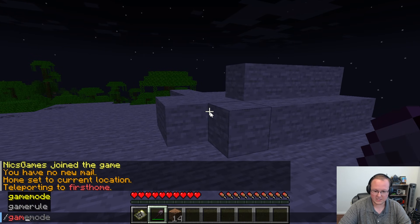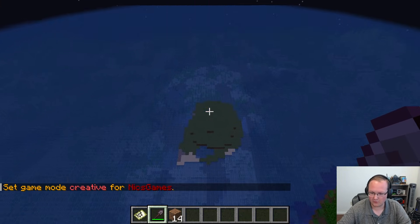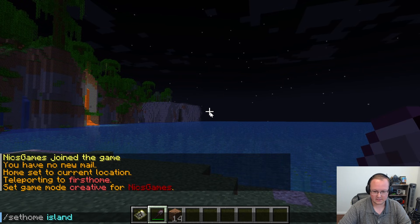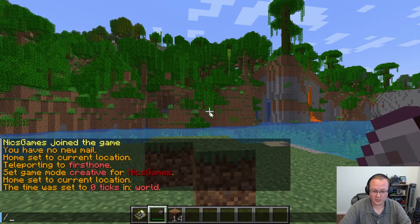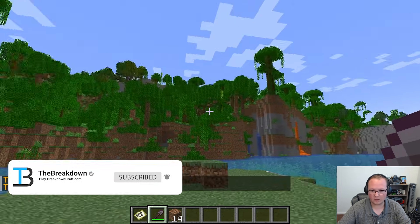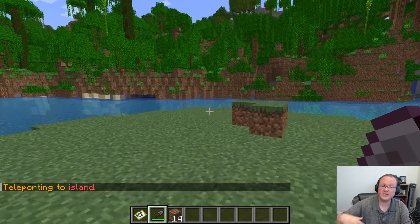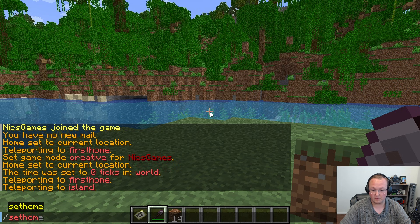But what if we want a different home? Let's set an island home. We come over to the island, do /sethome island, and there we go. If we want to go back to our first home, we do /home firsthome, and to the island home, /home island — and now we're on the island home. You can set homes in the nether, anywhere — just do /sethome and then the name, then /home and the name. You can also do /homes with an S at the end to see all your different homes. There's also a bed home — if you place a bed and sleep in it, it sets your home to that bed.